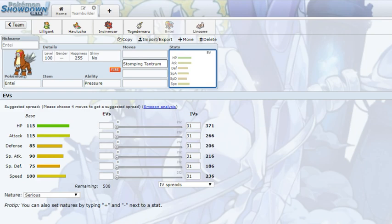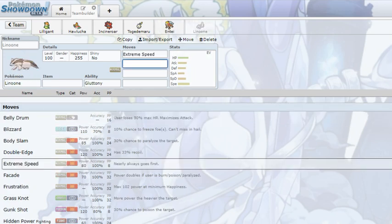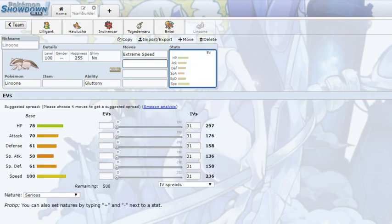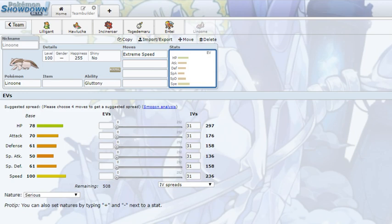I want to skip Entei briefly, but I just wanted to make a note — looking through this list, Entei now has a good Ground move in Stomping Tantrum, so it now has a way to hit Heatran aside from Bulldoze. That's something. Lastly, we'll talk about Linoone. Linoone now has access to Extreme Speed via breeding — not as an event move — so that is something to be terrified about. Especially with 50% Berries being a thing and paired with Belly Drum, I think Linoone might appear on certain teams, and it still has a very good base 100 speed stat.